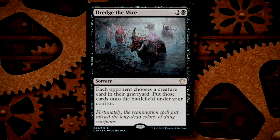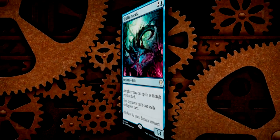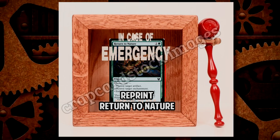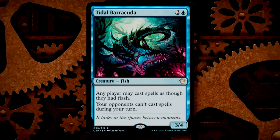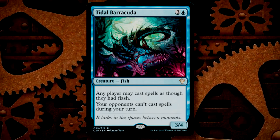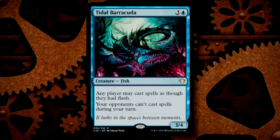Tidal Barracuda — so gods forbid wizards reprint Vedalken Orrery or Leyline of Anticipation in a pre-con deck, right? Let's slap it on a fish and give it a control deck vibe. This little fishy boy gives everyone's everything flash, making for some crazy games, but it protects you by forbidding opponents from casting spells during your turns, which is pretty neat.